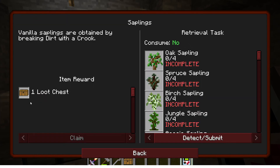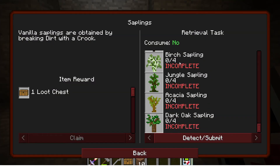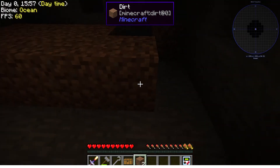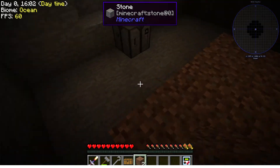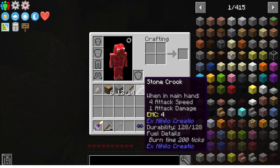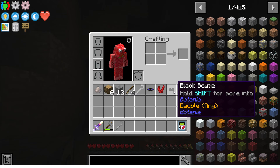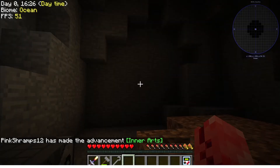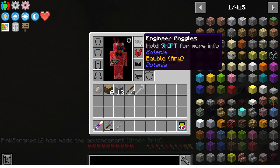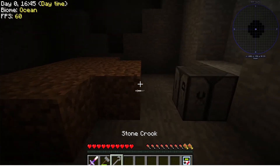Claim our loot chest — saplings. I'm supposed to be breaking dirt with a crook to get saplings. I need four of each type. Let me place some dirt down and break it with the crook. I got engineer goggles, a black bow tie, and red ribbons from the loot chest — I think those are just cosmetics so I just look amazing now. That was useless, but whatever.